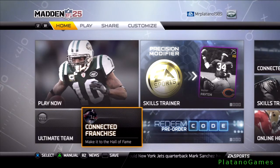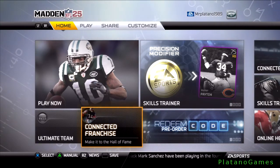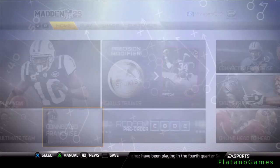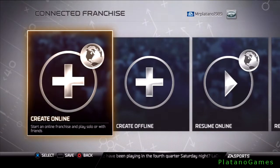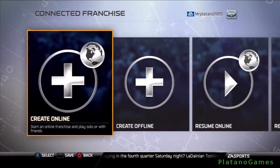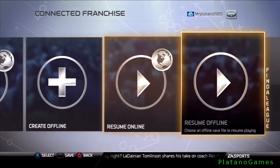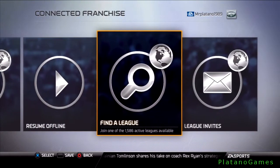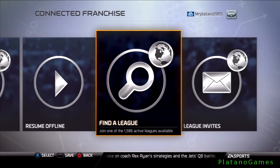Connected Franchise — make it all the way to the Hall of Fame. This mode can be played online; you can start an online franchise, play solo, or even with friends instead of random people. As you can see, join one of the 1,586 active leagues available.